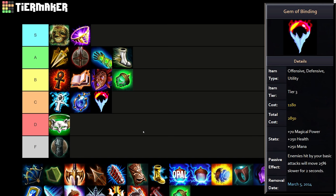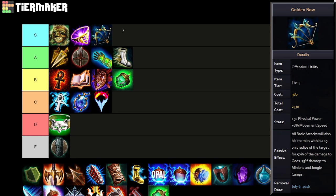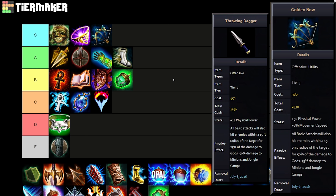Golden Bow goes straight to S tier. It was dormant for a long time, then they gave it major buffs — especially to Throwing Dagger, the tier 2, which you could start and still have the AOE wave clear effect. Basically your basic attacks hit in an AOE, like every basic attack was a Mercury one, so every hunter cleared waves insanely fast without using any mana or abilities. They could sustain in lane forever, always had abilities up, had infinite wave clear, got tons of farm, and ended up two to three levels up on people fairly early. It was completely stupid — definitely S tier.